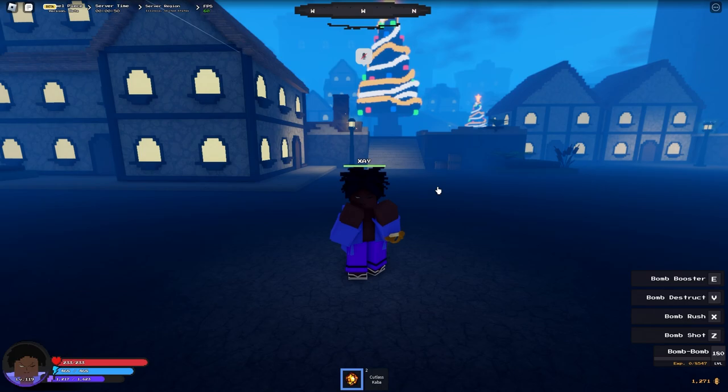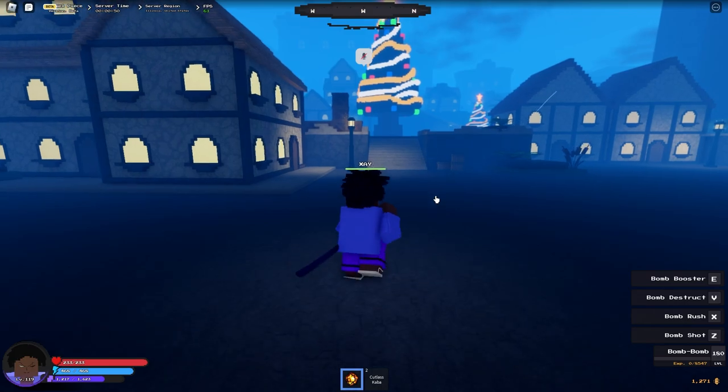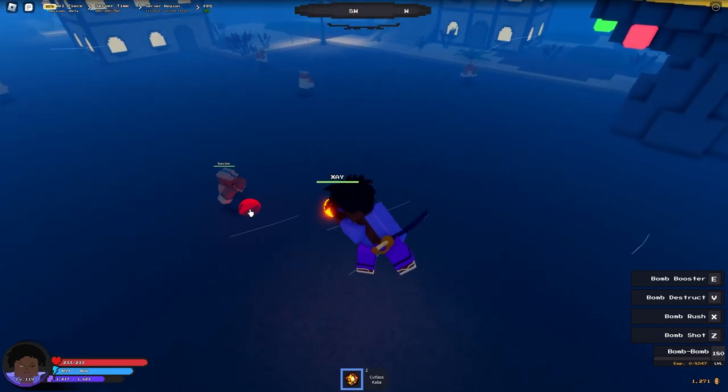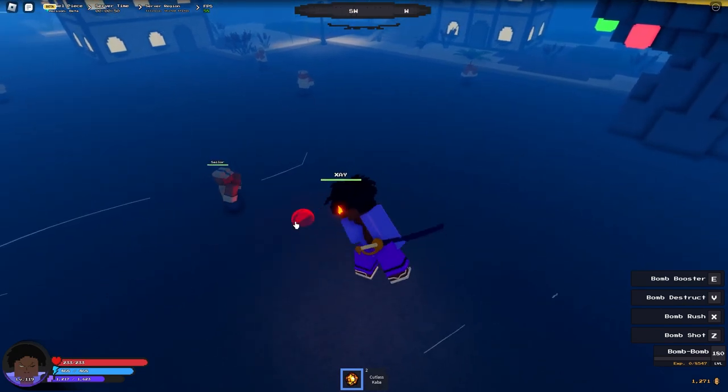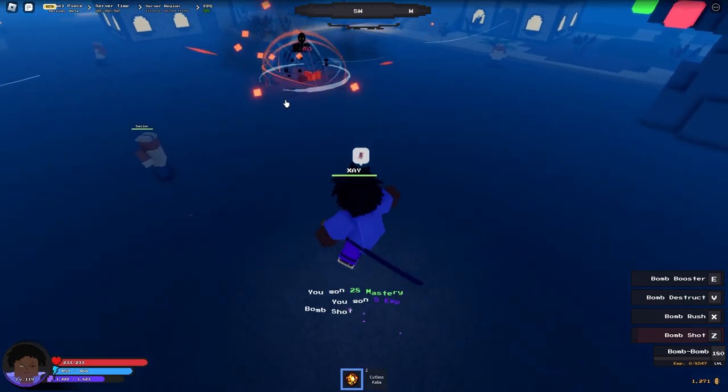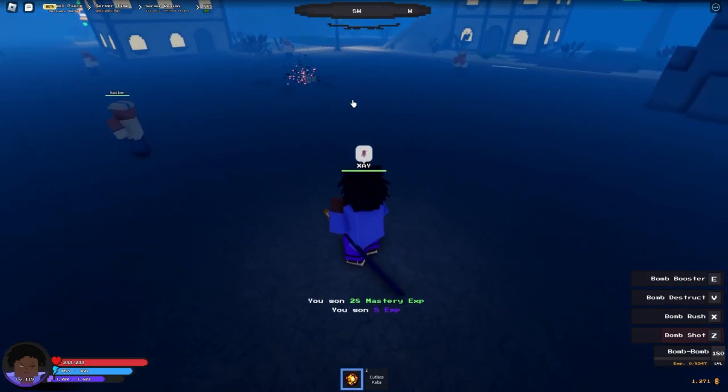Without further ado, let's get straight into the showcase. The first move on Bomb is Bomb Shot. I'm over here by the NPCs — you hold it down, it makes a little sound effect, and you get this little thing in the ground. If you do it right here, you shoot a bomb.